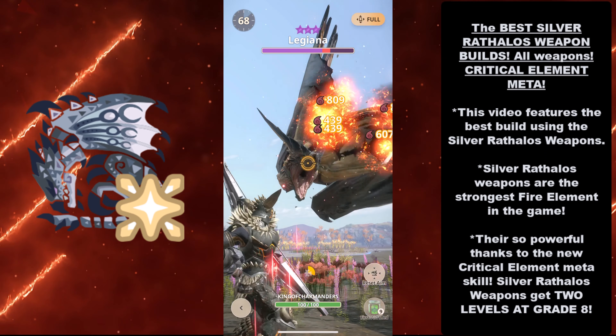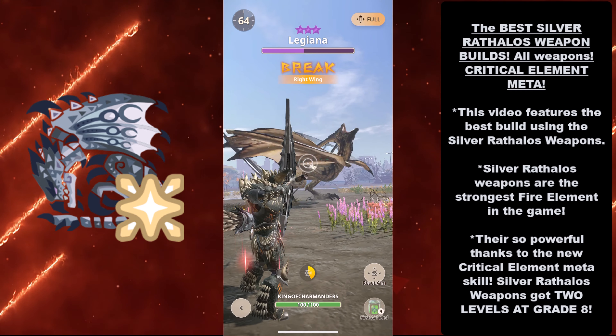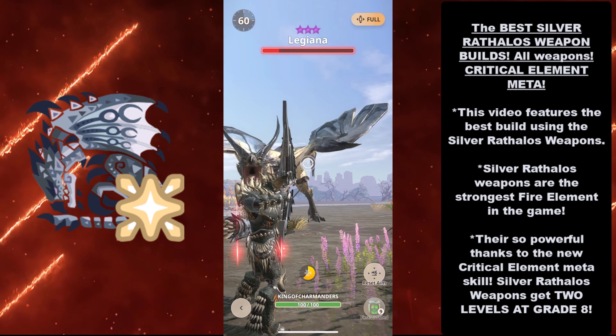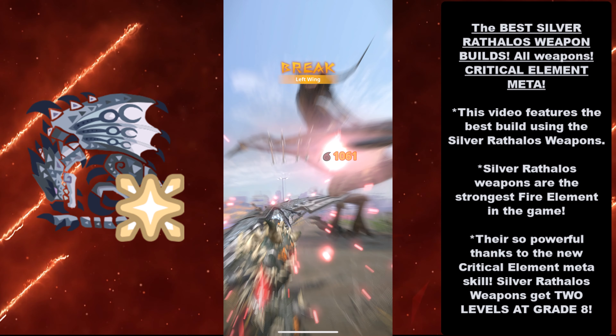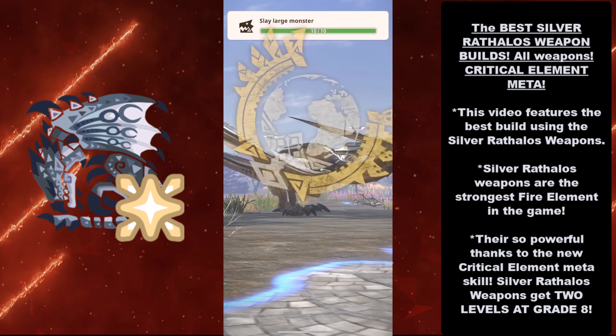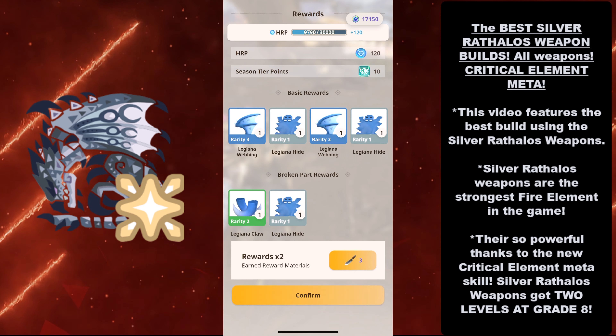Hey guys, King of Charm Manors here, and today I bring to you the best Silver Rathalos weapon builds for all weapon types — the Critical Element meta. This video features the best builds using the Silver Rathalos weapons, which are the strongest fire element weapons in the game. They're so powerful thanks to the new Critical Element meta skill. Silver Rathalos weapons get two levels at grade 8.